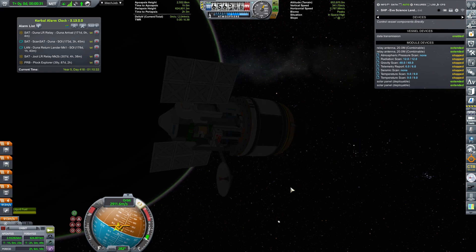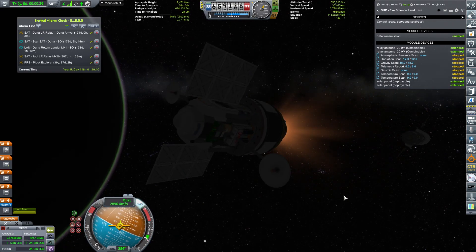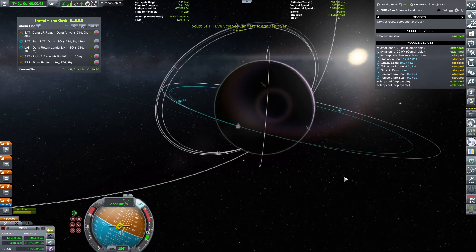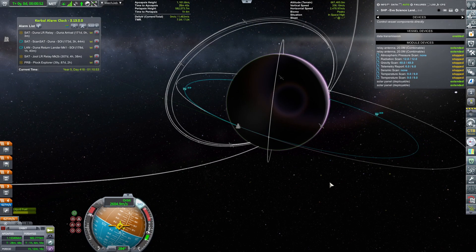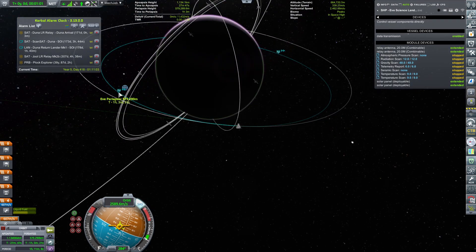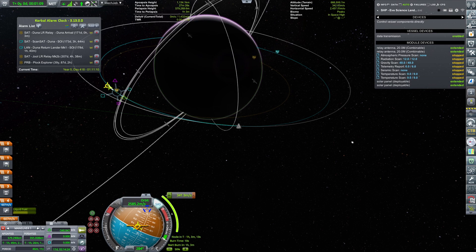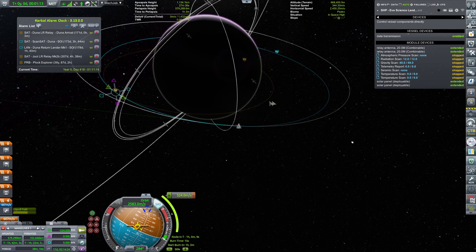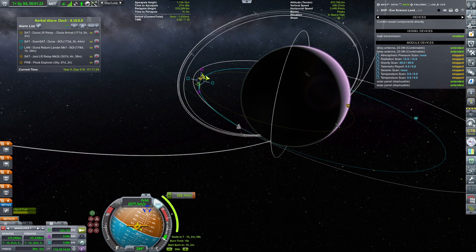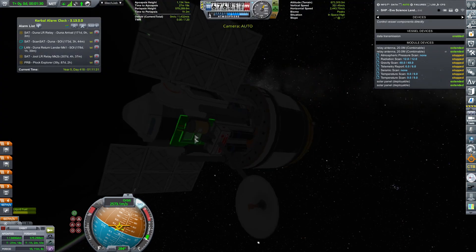We can activate the engine as needed. I'm going to decrease our apoapsis by a little bit to make sure we get out of orbit. I want to make sure that my periapsis is on the dark side, because that will mean our apoapsis will be on the sunny side. We need 524 meters per second out of 607 to be able to get into Eve's atmosphere and perform the aerobrake.